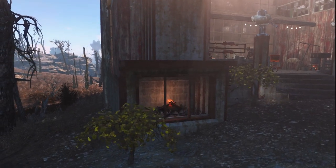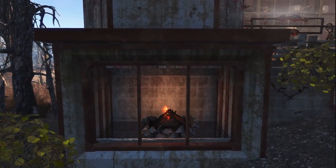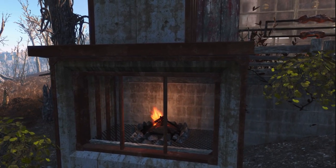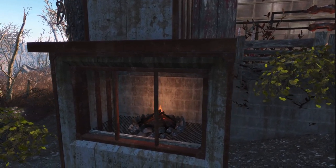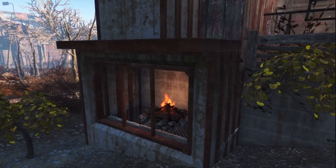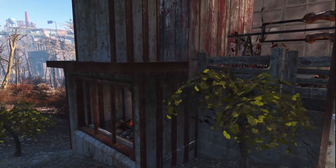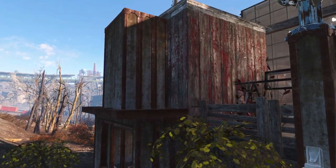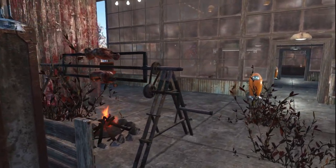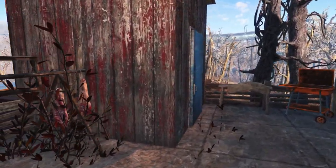Hello and welcome, fellow Wasteland Survivors. I'm Dean, and in today's video I'm going to be showing how you can build a pretty cool little fireplace in your settlement without the use of mods. We all know that mods have quite a huge selection of fireplaces. Last week, Lady H.A. put out a video showcasing a few different mods and their fireplaces, but if you're like me and don't use mods, we're kind of limited. Really, all we've got is a fire pit.